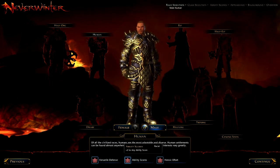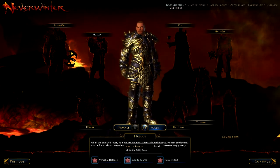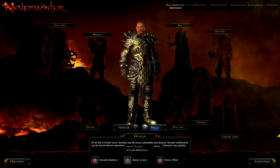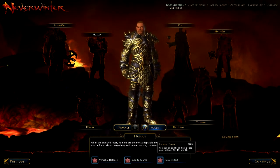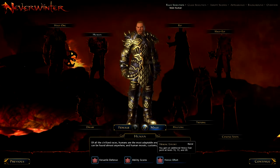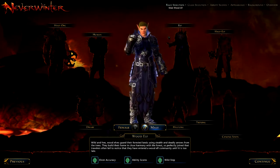His abilities give you plus two to any ability, so you can pick from Constitution, Strength, Wisdom, Charisma, Dexterity — any of them. That's good for all-round classes; you can basically be anyone and still get a stat bonus. Heroic Effect is not really a class-specific thing — it helps absolutely everyone. So if you're unsure on what you want to play, Human is one of the good choices.